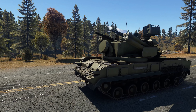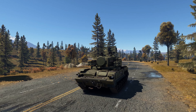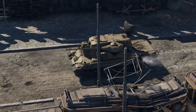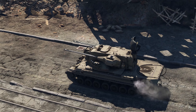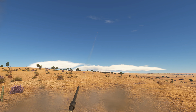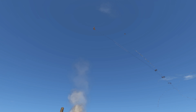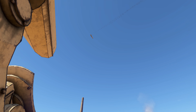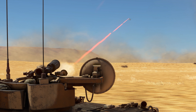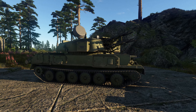You'll also have to take into account the fact that different SPAA vehicles have different radar capabilities. For example, the radar system of the German Gepard has a range of 20 km and a coverage angle of 200 degrees up to 15 km. In the case of the Tunguska, the sector of detection is only 180 degrees, but it can search for targets at longer distances — one kilometer longer, to be exact.